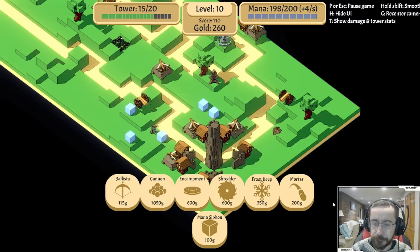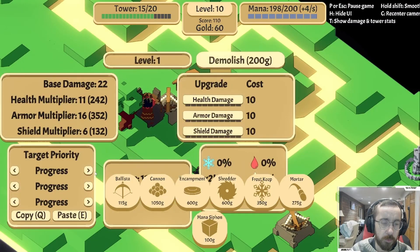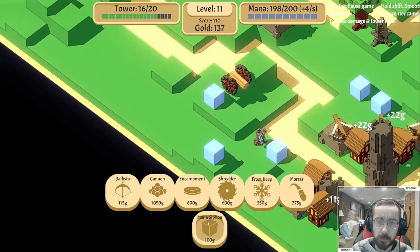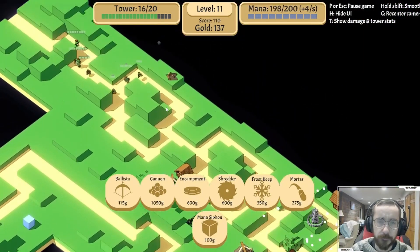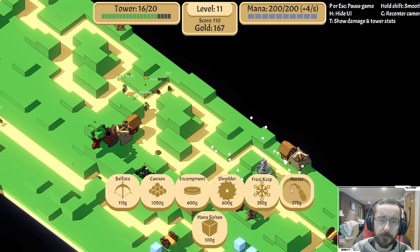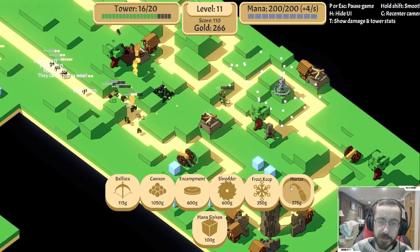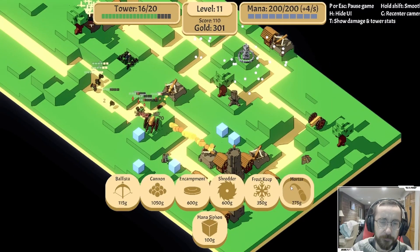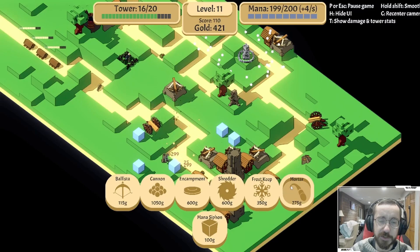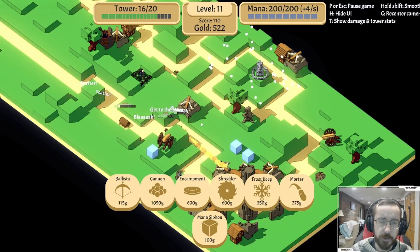Mortar could work - start whittling things down. 275 encampment, 600 shredders, 600. I think I learned I need to start placing things farther up - I think that's gonna be a big one. Okay, shredder should help cut through them.